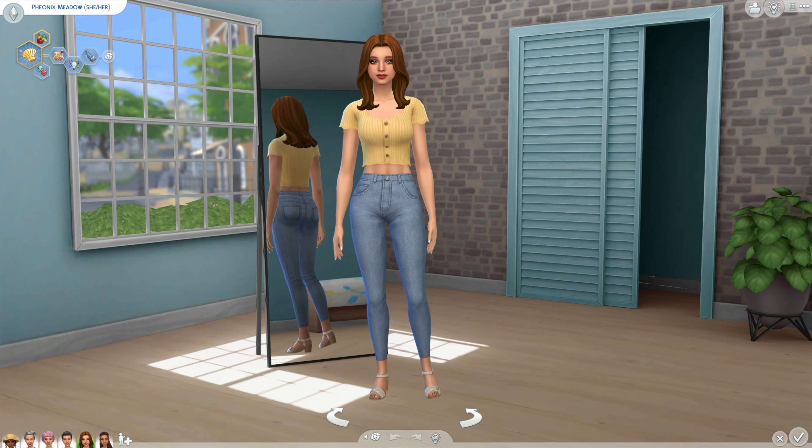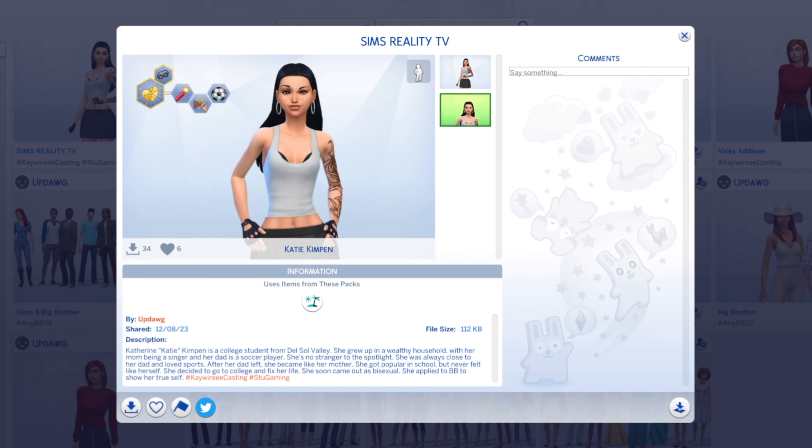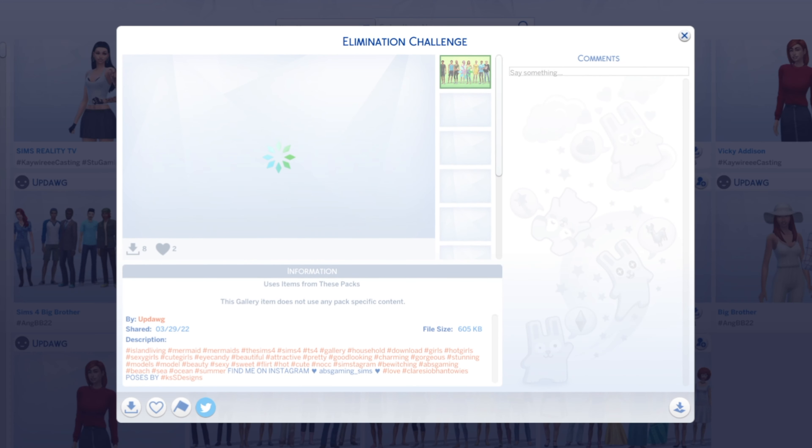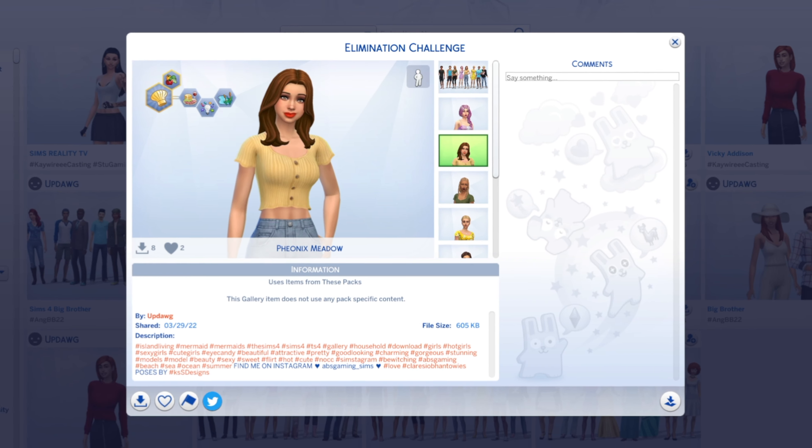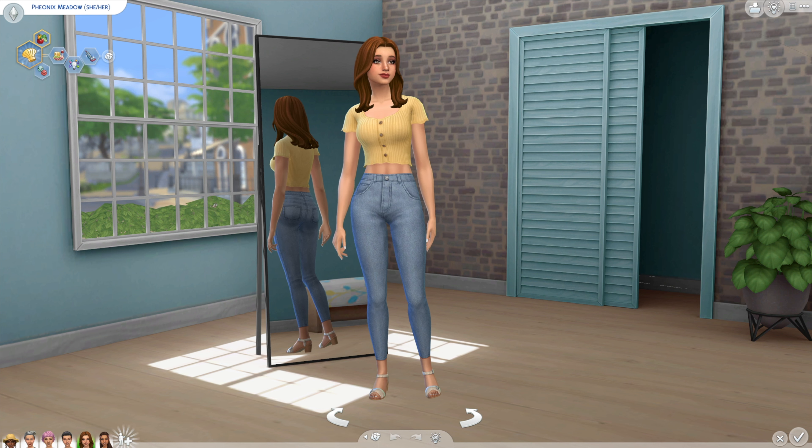Moving along to Phoenix Meadow. Updog actually uploaded Katie to the gallery and I did a full transformation on my other channel for her, but when I was stalking his uploads, I actually came across Phoenix, who wasn't uploaded for my series, but I was really attracted to her look. I thought she looks really interesting, I want to play around with her in CAS. So I gave her a full makeover - her everyday one pretty much looks exactly the same, but I did redo all of her other outfits.